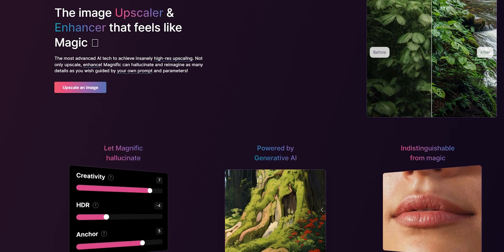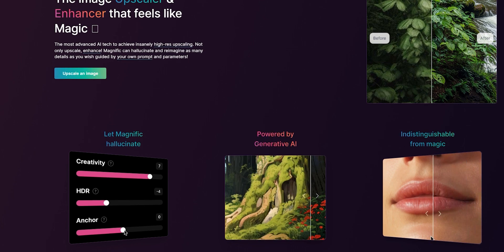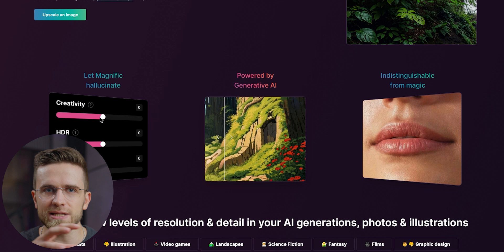If you've never heard about Magnific AI, let me fix that. Magnific AI is a new AI-powered image upscaler and enhancer that has been making waves in the AI community. It uses a variety of techniques to upscale and enhance images, producing some of the most impressive results we've seen from an image upscaler. One of the things that makes it so popular is its ability to hallucinate and reimagine details, taking a low-resolution image and adding as much detail as you wish, guided by your own prompts and parameters.